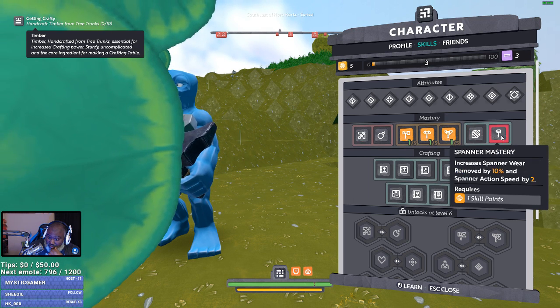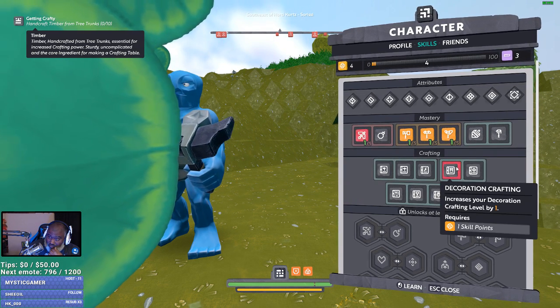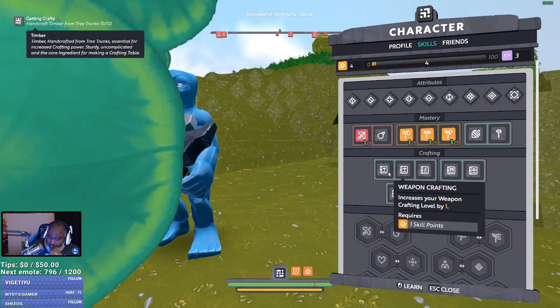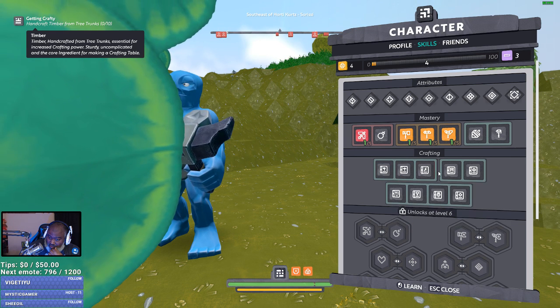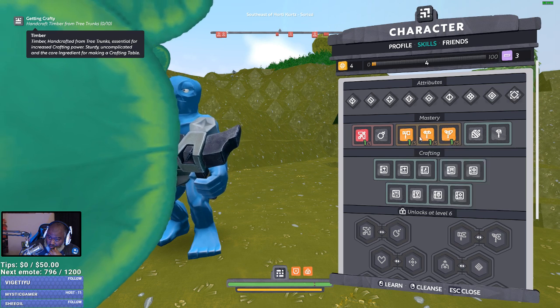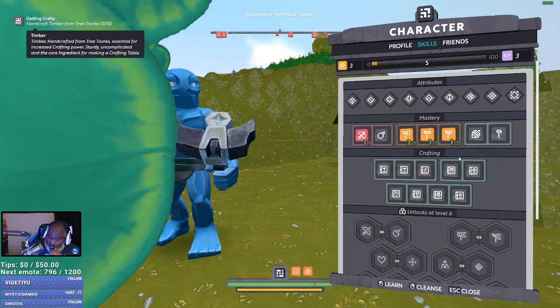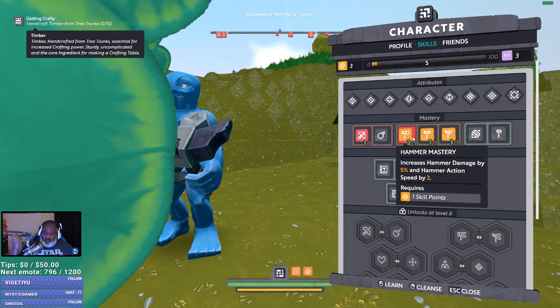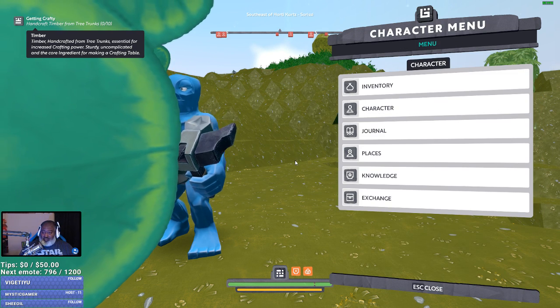Slingshot mastery, bomb mastery. I think I want slingshot mastery for sure. And I guess I can get one more in hammer mastery. Yeah. It says cleanse, right click. I'm assuming that uses some kind of stuff.